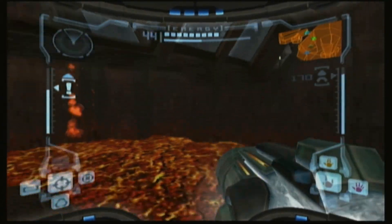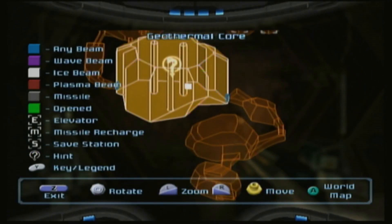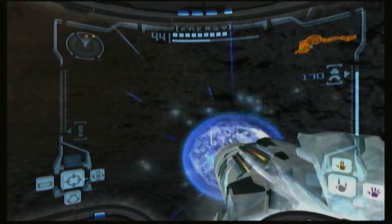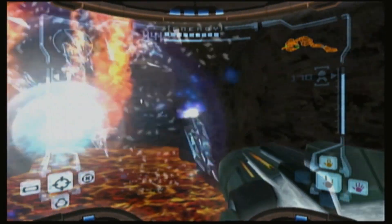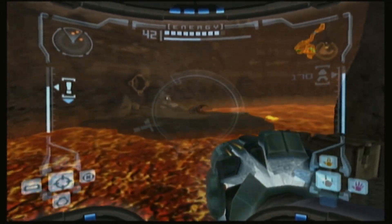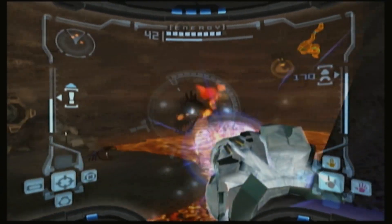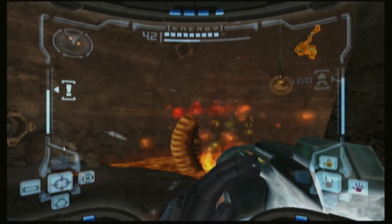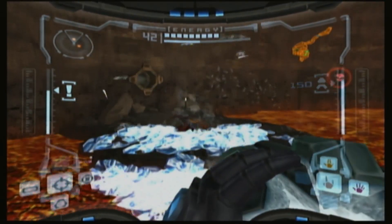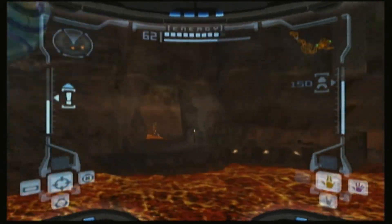Oh my god, am I seriously this uncoordinated when I'm sick? We're heading to the Geothermal Core. I need an enemy I can use this on. It's not something you want to be using a lot, but it definitely has its uses — there's an enemy that looks like it wants to get hit with an Ice Spreader. It also makes a really nice effect.